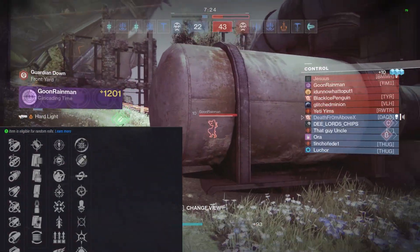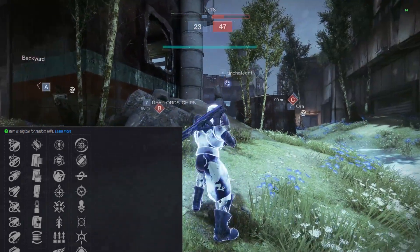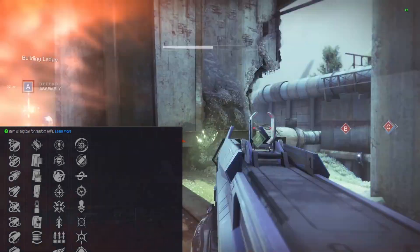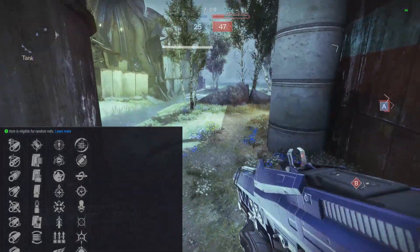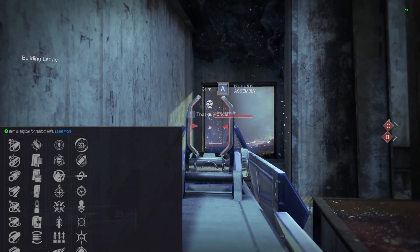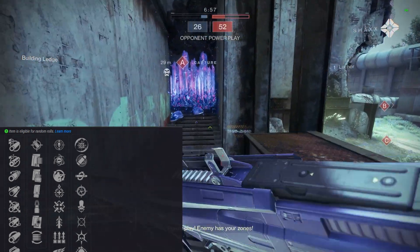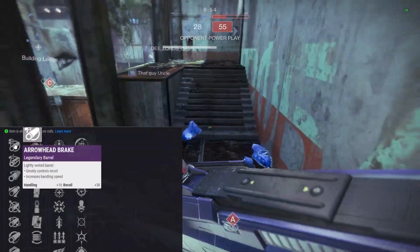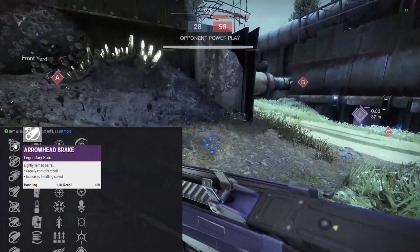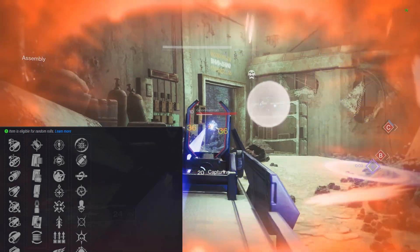We're gonna go over the barrel perks, mag perks, and then the two perk columns you can get on this weapon. With so many perk combinations, you can get a couple different versions of this gun and you'll probably be rolling for a long time — that might be why they threw so many perks into it. Arrowhead Break is probably the consensus top barrel perk, giving you handling and recoil bonuses.